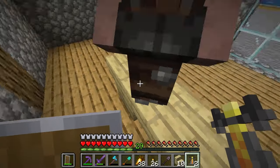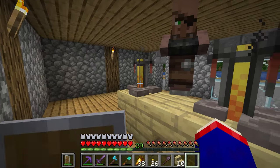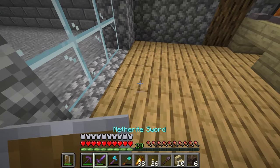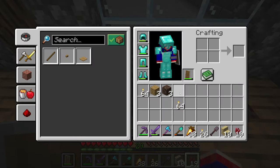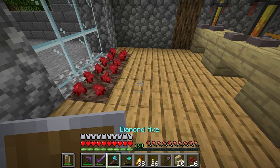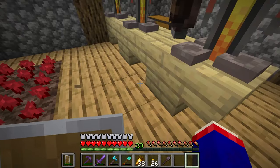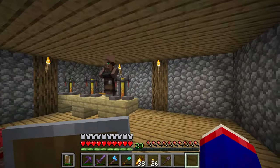Get out of here. Okay, well it doesn't carry the blaze powder over, but I'm going to turn this into a little brew store. We can have these as our little — honestly as a farm, but it could be a little window decoration, a little window display. The nether wart's done — that was actually pretty quick.